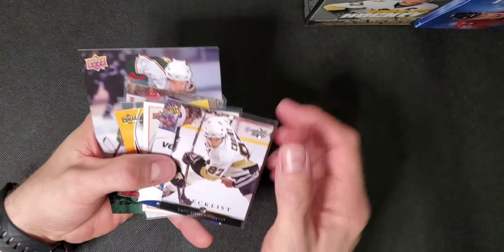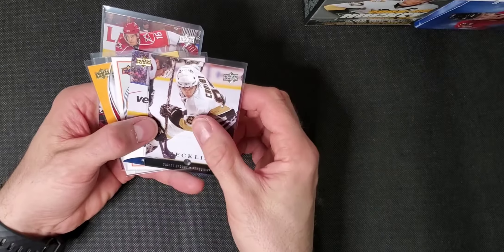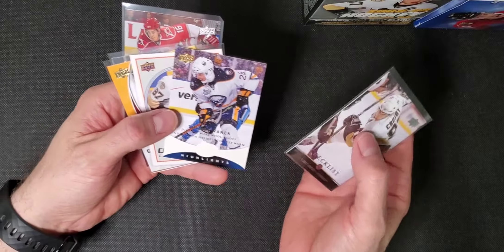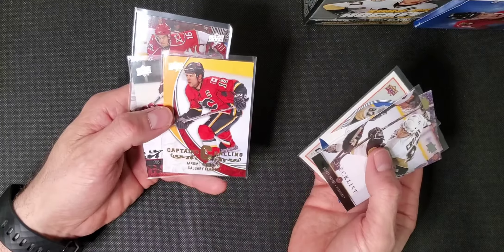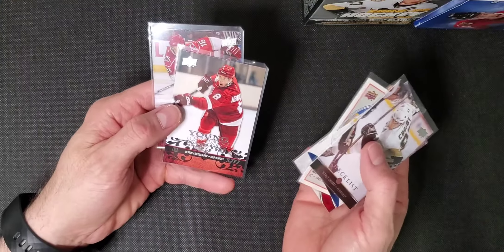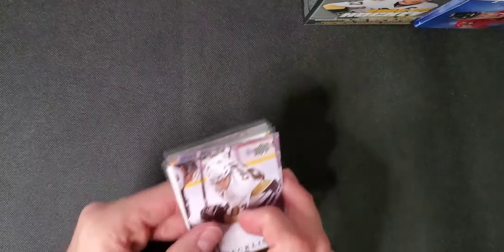All right, so this is box one. We have a Colton Gillies oversized. This is the Crosby Winter Classics, Vanek. Crosby Heroes, Captain's Calling a Ginla, an Abdelkader Young Guns, and a Brandon Sutter Young Guns. Spoiler alert — that was probably the best box, which is hilarious.